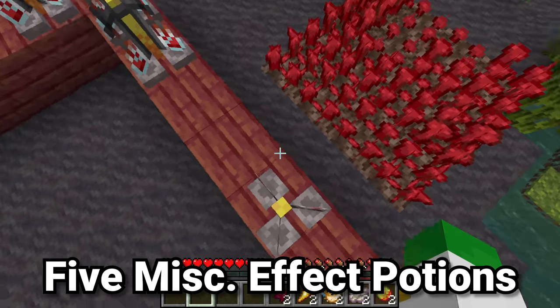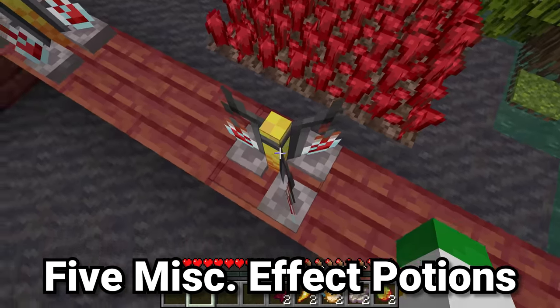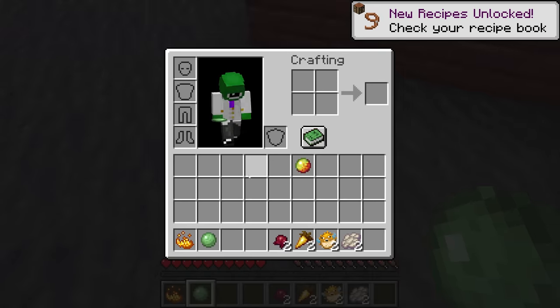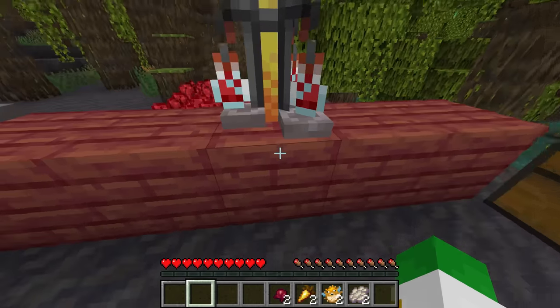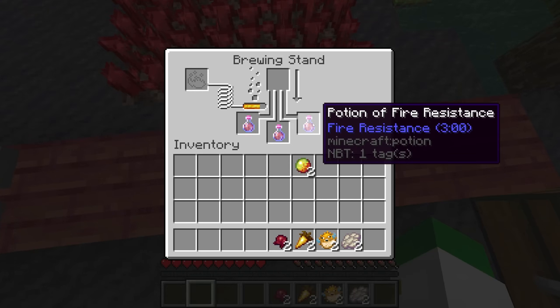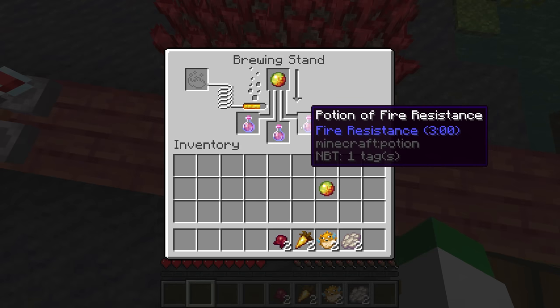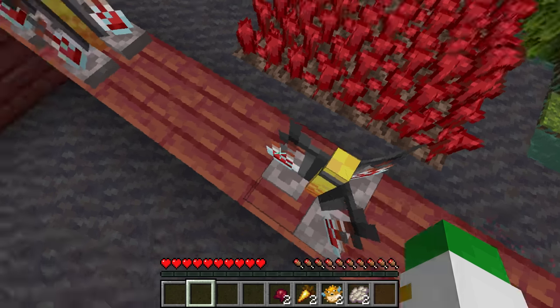Finally we have five potions with other effects not strictly positive or negative. The first is made with magma cream — which if you're having trouble getting it is crafted with blaze powder and a slime ball. This gives us a potion of fire resistance, which makes it so you're not burnt in fire or lava, and also increases your view distance in lava by a little bit.